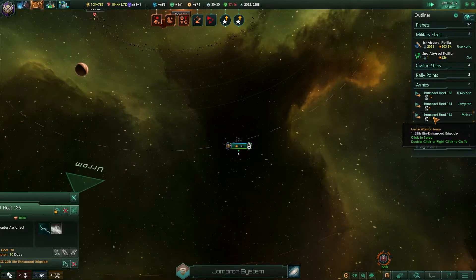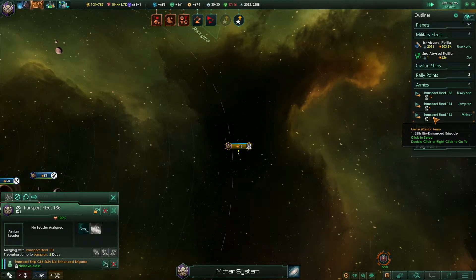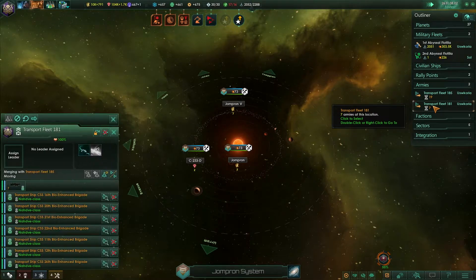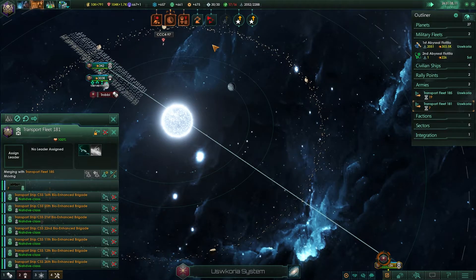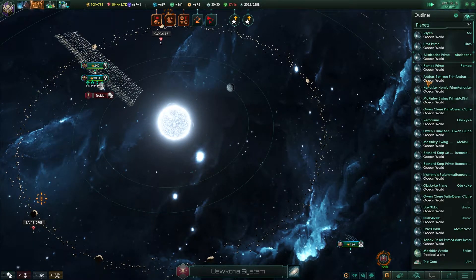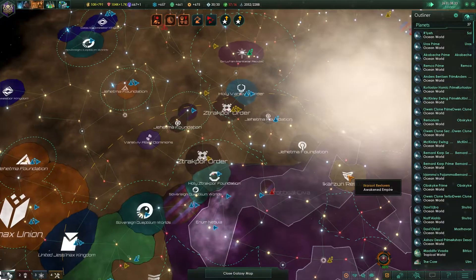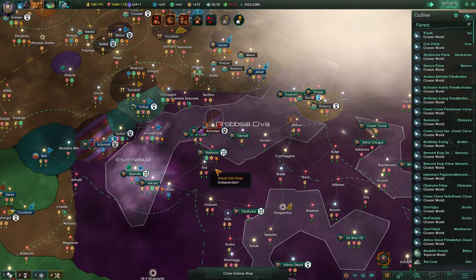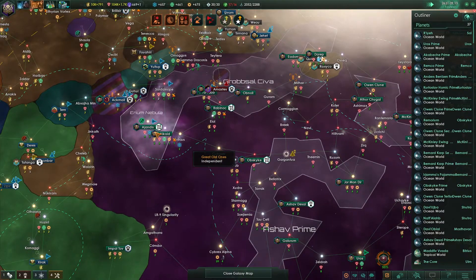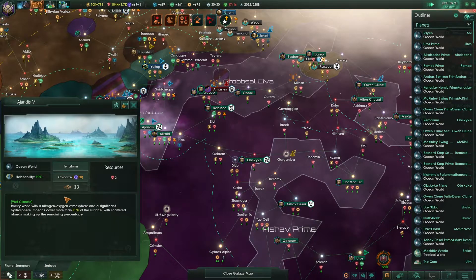Why do we have an extra elite gene warrior transport? What planet can we give away? We're currently over our system limit.